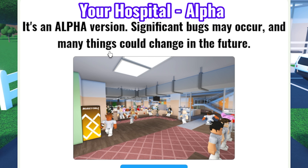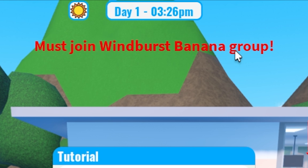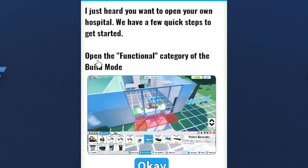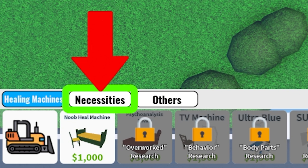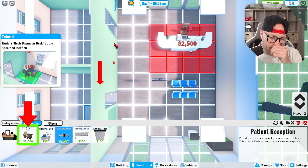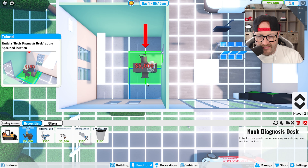Your Hospital Alpha is an alpha version, so significant bugs may occur and many things could change in the future. Group daily reward — you must join the Banana group. Claimed! There we go. So we just heard: open the functional category of the build mode, open the necessities tab — however you spell necessities — patient reception is 2,500, we've got this. It literally pops out for you in that blue marker. Nice, noob diagnostics desk, going down here in the corner.